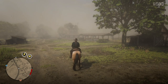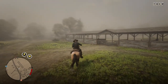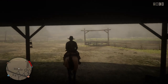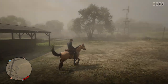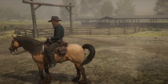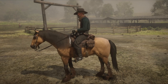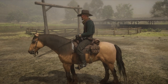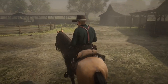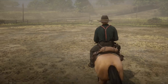Hey guys, it's the Wolf and I'm back with another Red Dead Redemption Online video. Today I'm going to go over the controls for your horse. This is my horse Shorty — he's the Buckskin Mustang and I think he's a great all-around horse. He's really calm in a fight, he can handle the gunfire and the wolves chasing him, and he's pretty fast. He's definitely not the fastest horse in the game but he's not the slowest either — I've won some horse races on him.